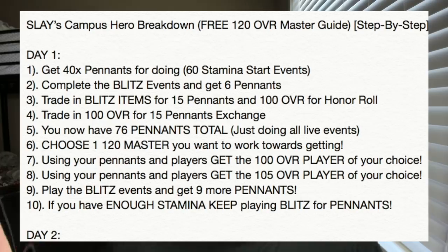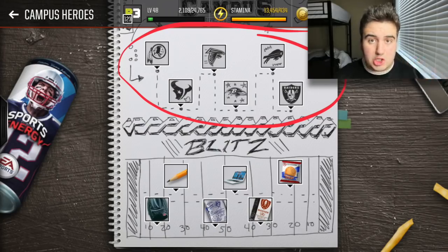Super easy, super simple breakdown. I've split this up for day one, day two, and day three — that's how you get through this promo. This guide is for those who want to get the Master. On day one, you're going to get 40 pennants for doing the initial 60-stamina start events that give you the 90 overall players. Once you complete all six of those, you're going to get your 40 pennants.